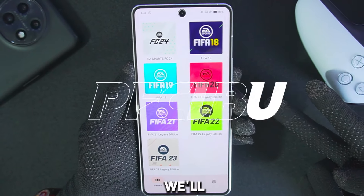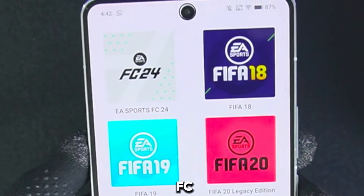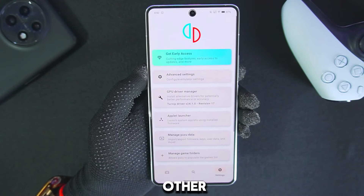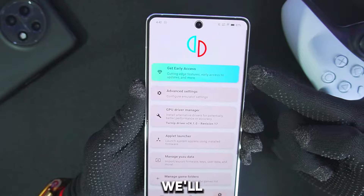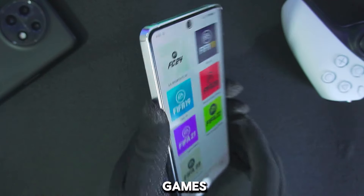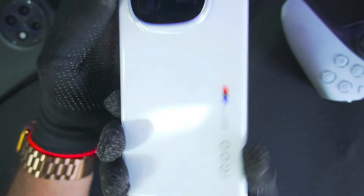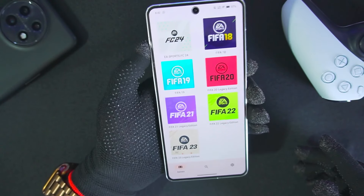What's up guys, it's Aptrix here. Today we'll be testing out all the FIFA Switch games on our Android device including FC24, FIFA 23 and every other game which you see on your screen. We'll be using the Yuzu Nintendo Switch Emulator for Android, and the device I'll be using is my IQ12 with Snapdragon 8 Gen 3 processor as well as 16GB of RAM.